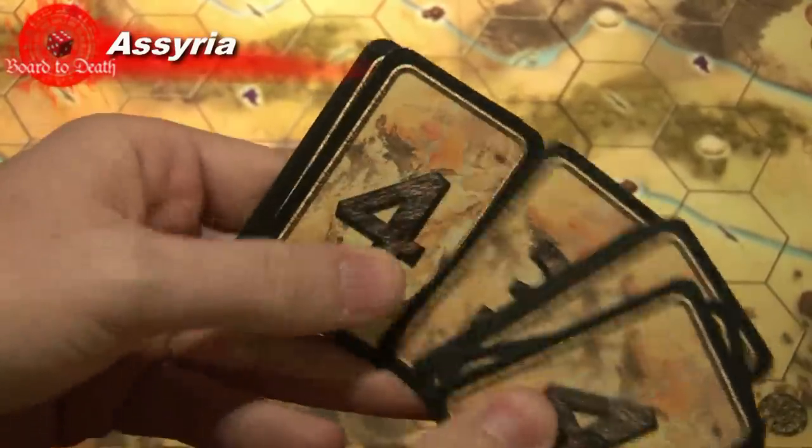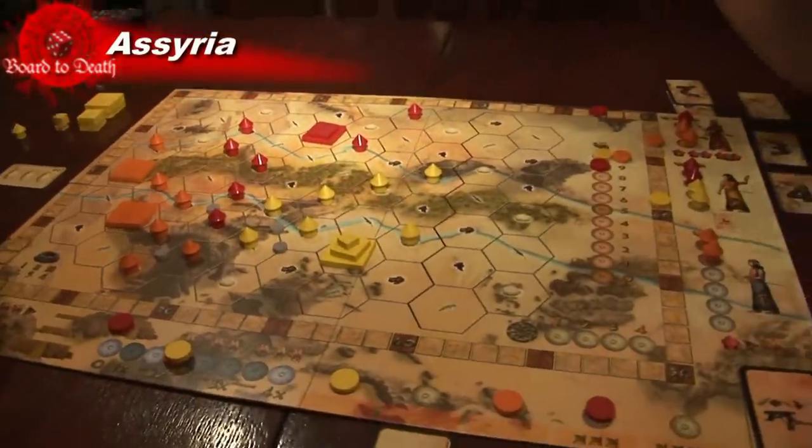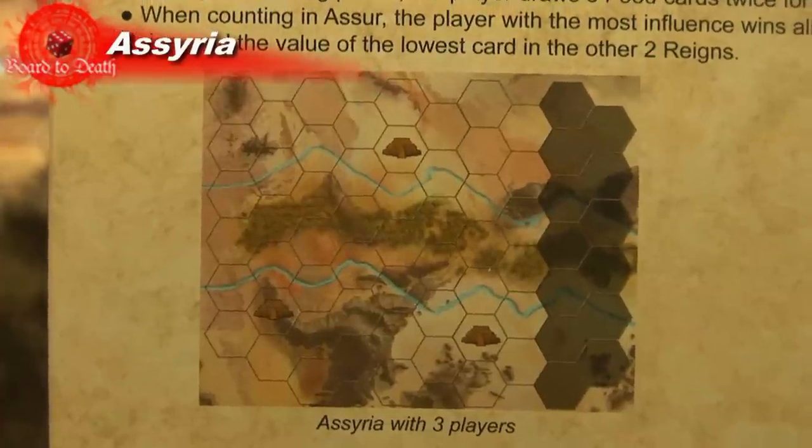The game is played in three reigns. The first has two rounds and the others have three rounds. Here's how to set up the game.